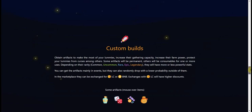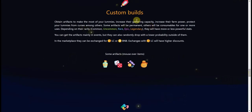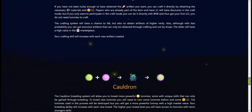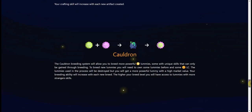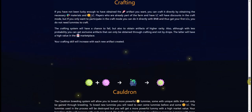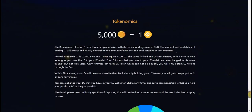There are upcoming features on the game, like a custom build to earn more LC, some crafting, and a feature to merge Lumis, which is pretty good. You can do your own research on those — you also have the token economics section.